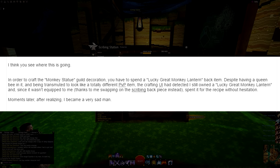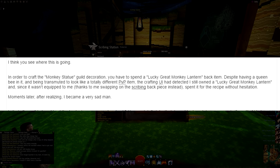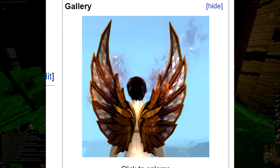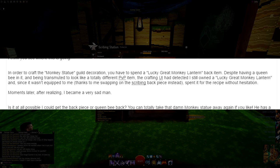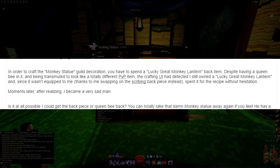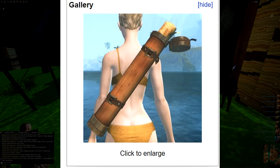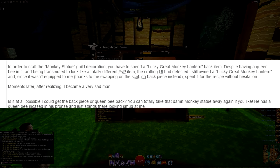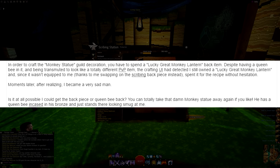In order to craft the monkey statue guild decoration you have to spend a lucky great monkey lantern back item. Despite having a queen bee in it and being transmuted to look like a totally different PvP item, the crafting UI had detected I still owned a lucky great monkey lantern, and since it wasn't equipped to me — thanks to me swapping to the scribing back piece — it spent it for the recipe without hesitation. Moments later, after realizing, I became a very sad man.